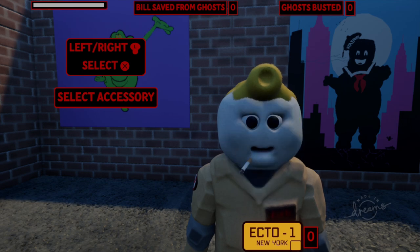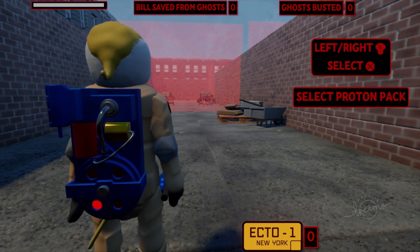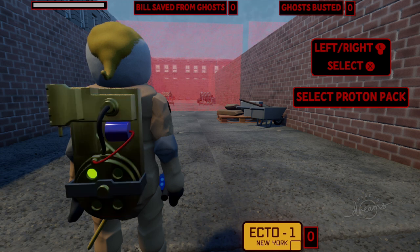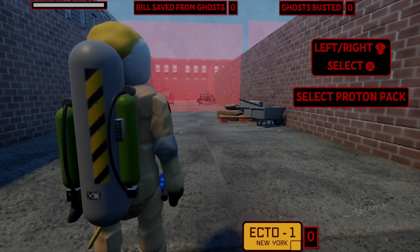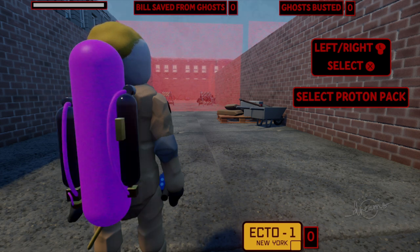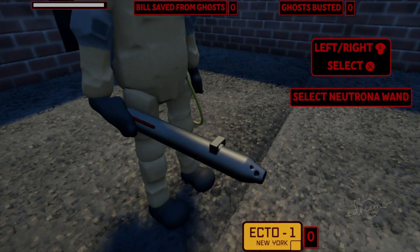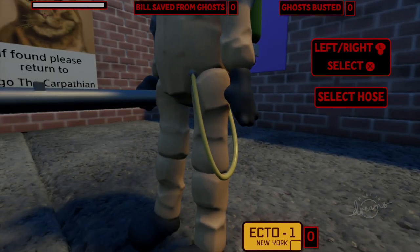I'm going to skim through here to give you an idea of what else you can choose, but to me the cigarette — come on, that's got to be the go-to. Then we can choose our proton pack: we've got the Real Ghostbusters, we've got the movie version, a couple different color variations, and the Ghostbusters 2 slime blower with color variations of that as well.